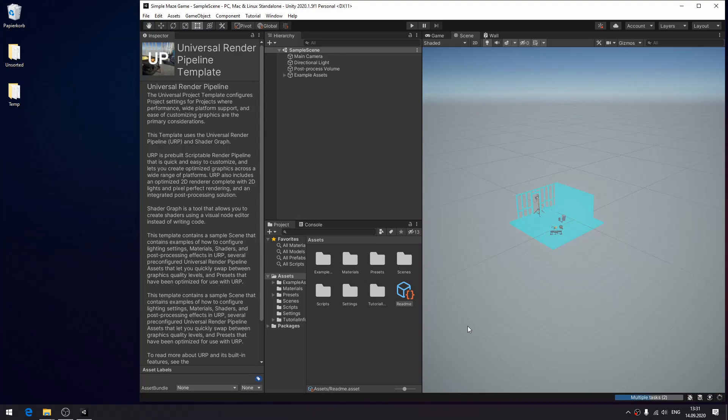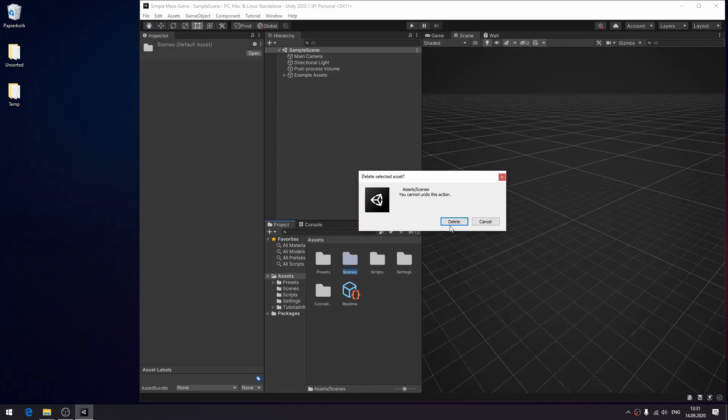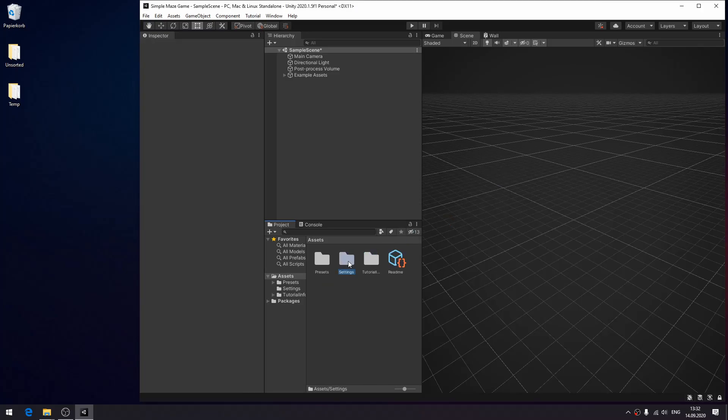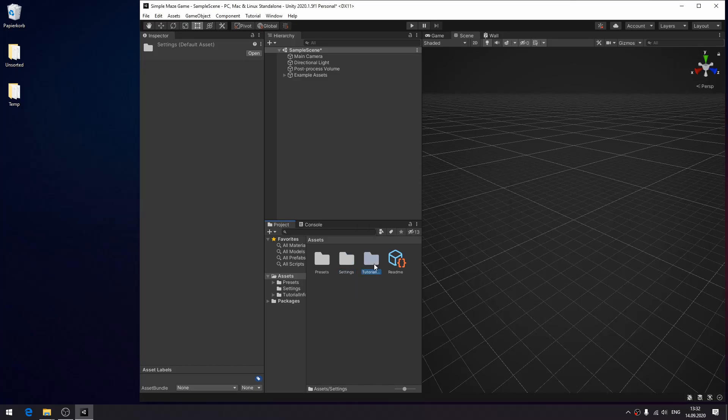Now we need to remove a lot of unnecessary stuff that Unity put in the project by default. Remove Examples, remove Materials, remove Scenes, remove Scripts. Actually, don't remove Settings — we need that. Remove Tutorial Info, remove Readme.